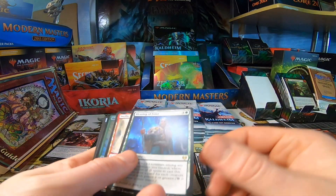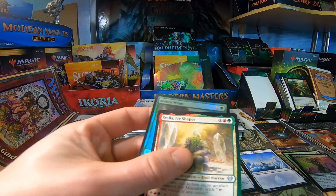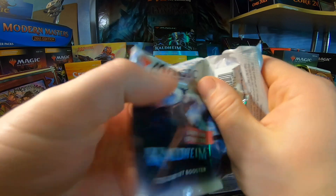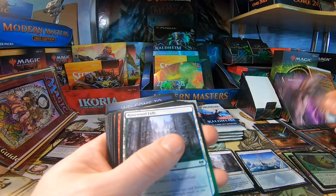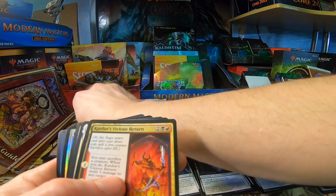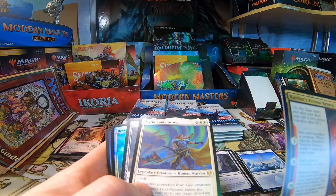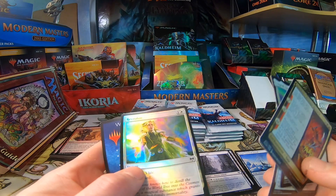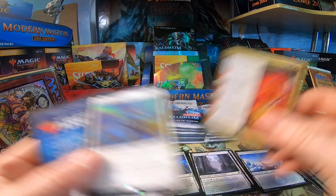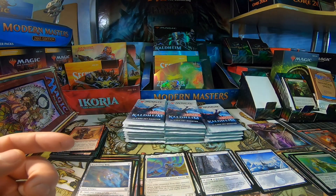Blessed Frost. Let's see what's behind it — not really much. Svella, and a Broken Wing foil. Moving along, this is the third one so we're just going to be cruising. Carter's Vicious Return, Sigrid God-Favored — really like that — and a Replicating Ring, and a Revitalize foil. Great card.